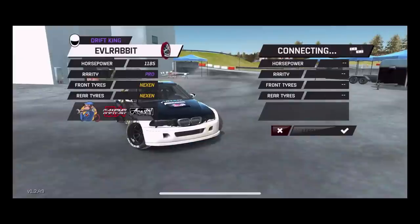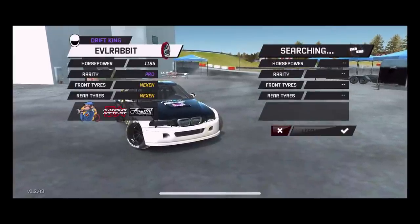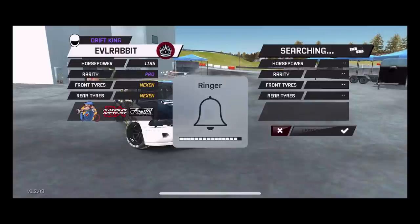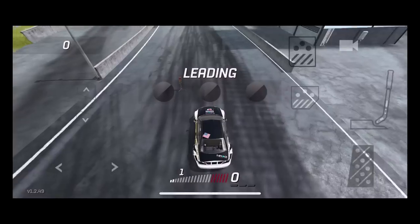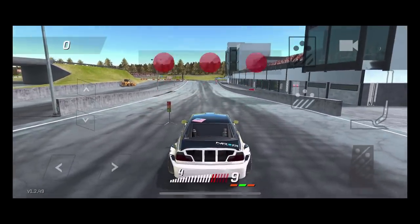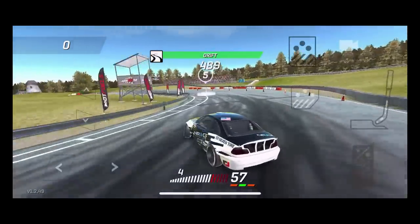We're gonna rock the E46 with the HGK body kit. No collisions on the yard — that is the goal and that is what we have to do for today. We gotta remember we can't hit the wall, we can't hit the other car when we're chasing. We gotta be very conscientious and cautious to make sure we don't hit any walls.